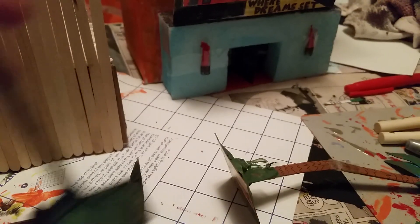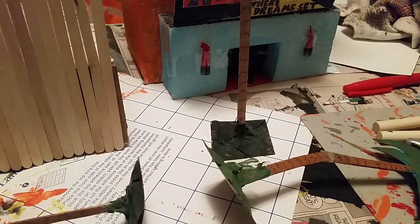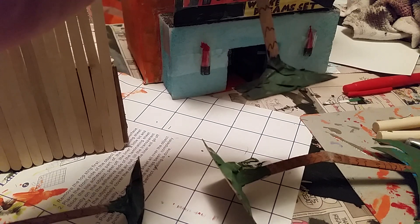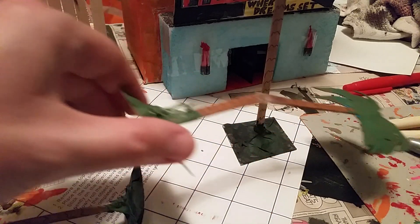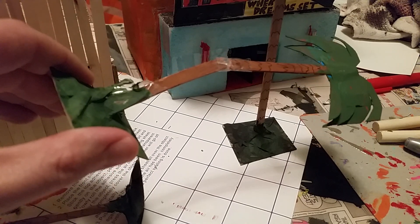These palm trees are now done too. The small bases I used were originally the 40k ones, but they were too small to hold them so they kept falling. So I grabbed some more cardboard, taped them on there, and then painted it all green to look like grass and roots.